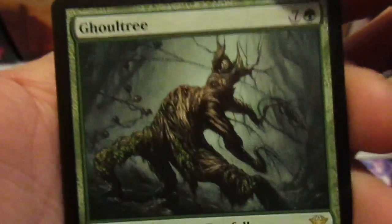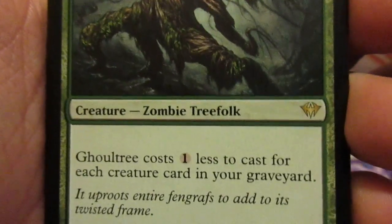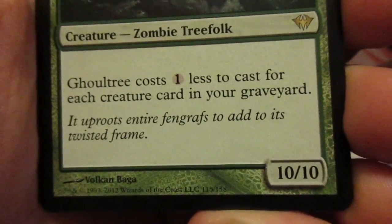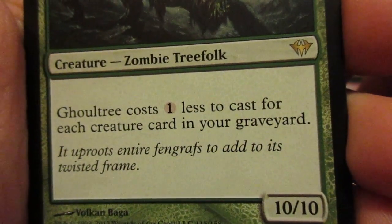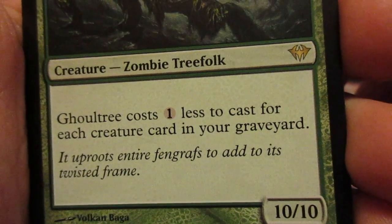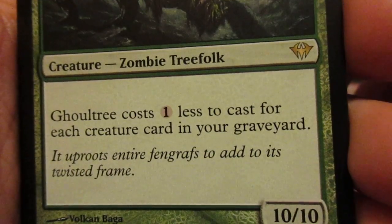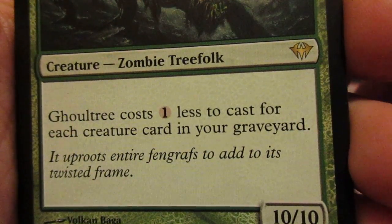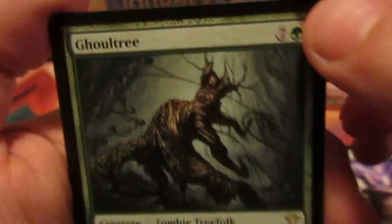Oh, I have this one — I like this one. Ghoultree — it's a zombie treefolk creature. Ghoultree costs 1 less to cast for each creature in your graveyard. Ghoultree has reach.